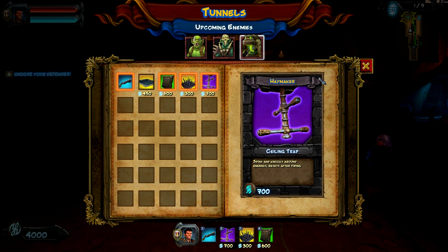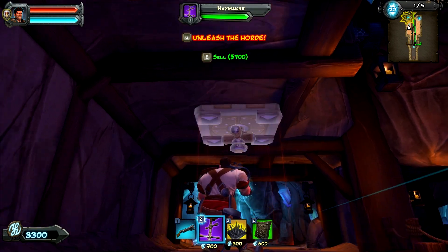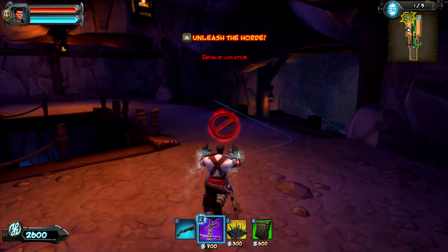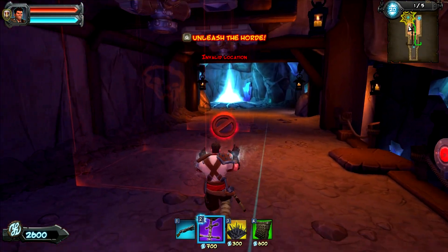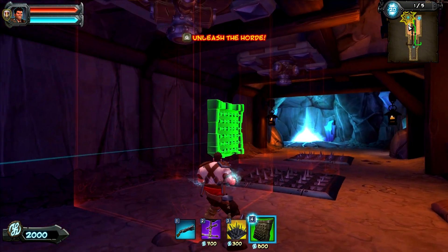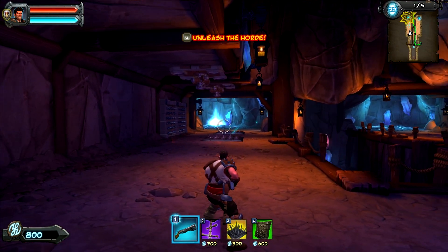This thing is annoying — I guess you can only exit by clicking the close button. First, let's try the haymaker — it'll hurt a lot. Let's put one here. You can see they're going to come out of here first — just watch where the indicators are going, and that's where they'll come out. We shouldn't spend too much money over here. Let's put a spike trap here, maybe one right there toward the beginning, and then add one or two more. That's enough for now — let's unleash the horde.